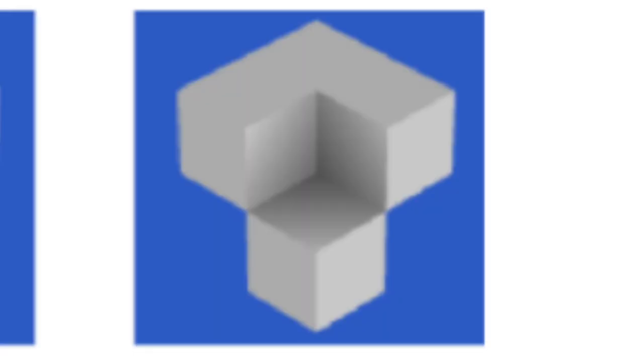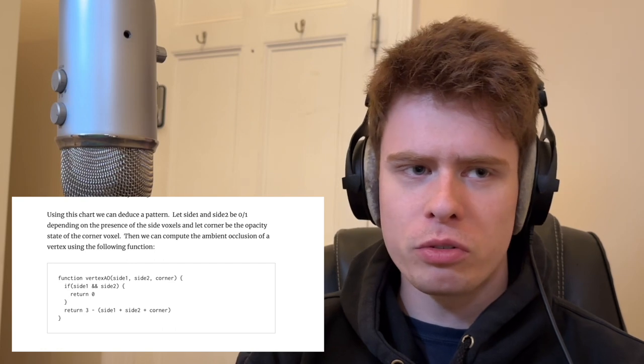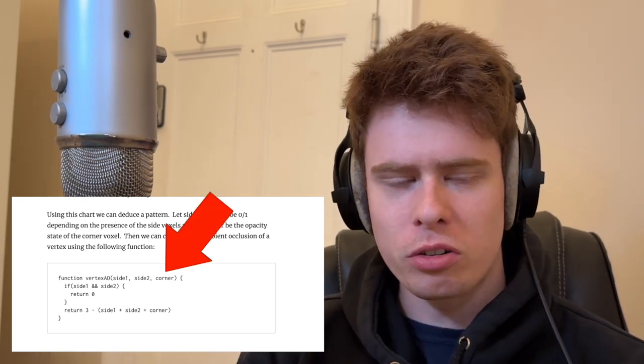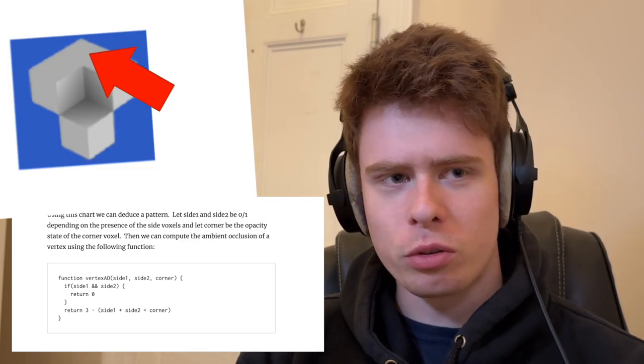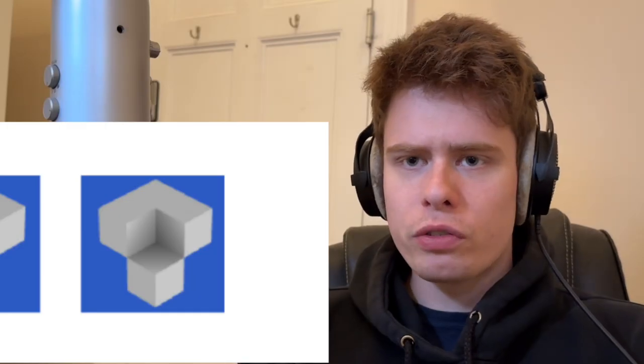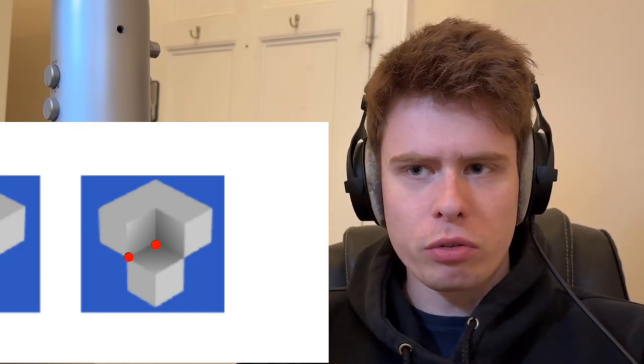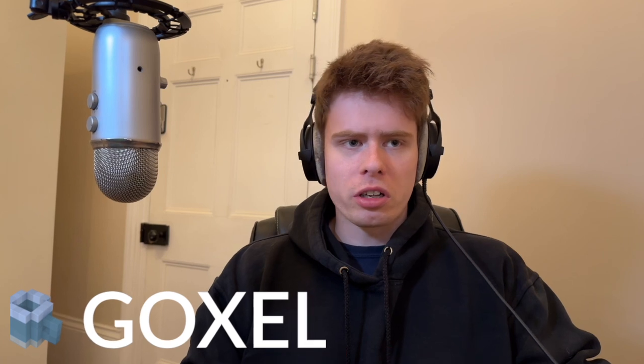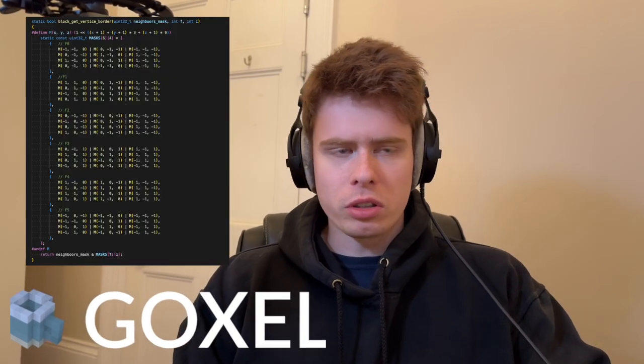For each vertex on the face, you have to check its neighbours. The article provides a bit of pseudocode, but it took me a while to realise that the 'corner' referred to in the code is actually this voxel here. For each face, you have to check in various different directions, and from that calculate how in shadow that vertex is. Luckily, Goxel — a project I had based much of my voxeliser off of — had already worked out the directions to check, so calculating the shadow factor wasn't that bad. I just had to apply it to the mesh.